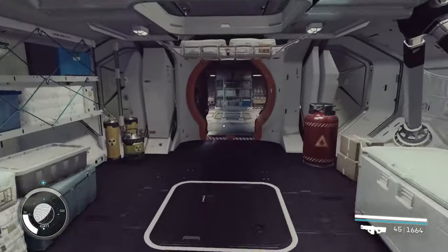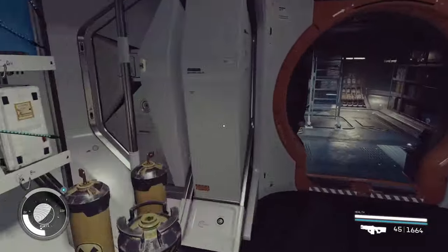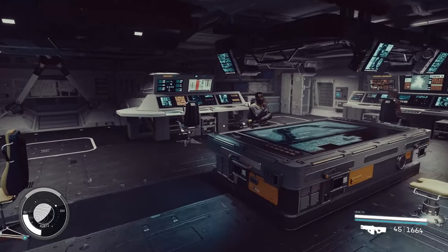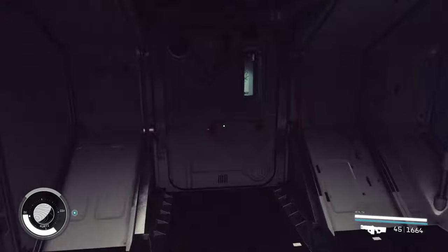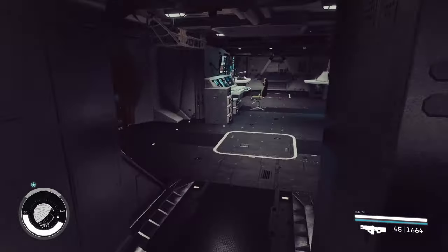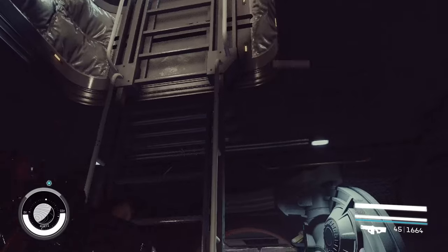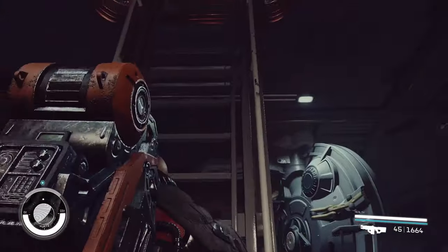Then we come back through a computer bank or a 2x1 Hab, and into a companionway which takes us up a ladder into a command center. Over here I have an armory. So lots and lots of Habs to be had, and lots of modifiability for you to do what you want to do. It's not a ladderless build, so you kind of have to deal with ladders.